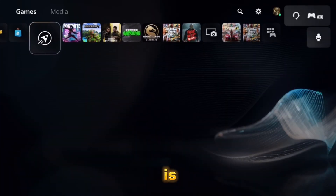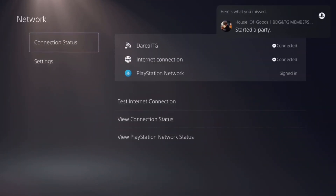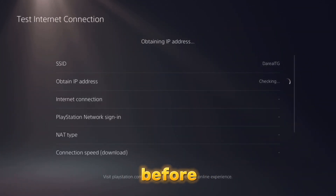After you guys have signed in, what you're going to want to do is go to your settings tab, go to Network, and let's go ahead and test our internet first. We're going to test it on the automatic settings so you guys can see the before and after.